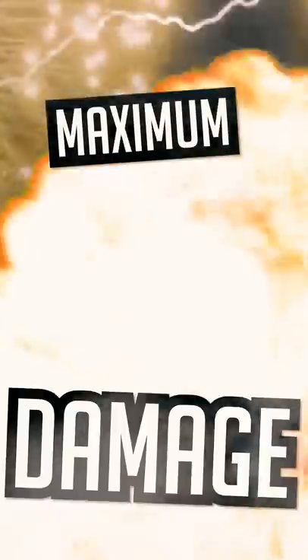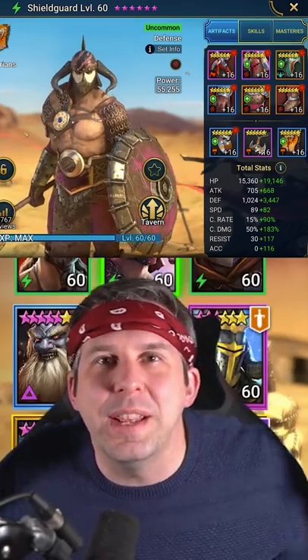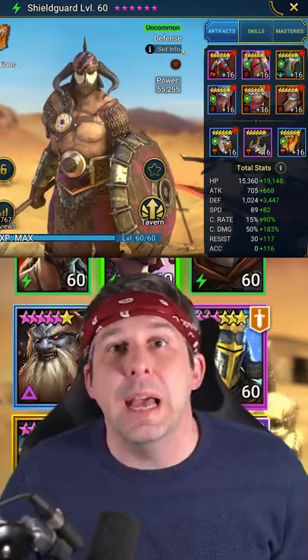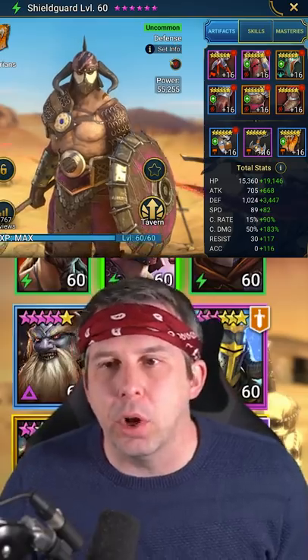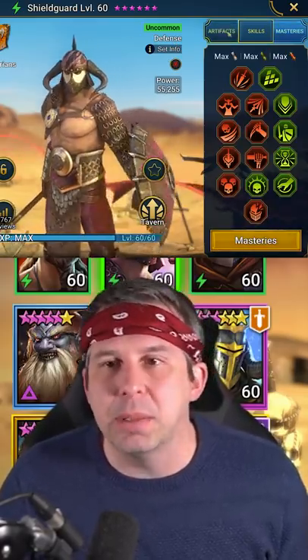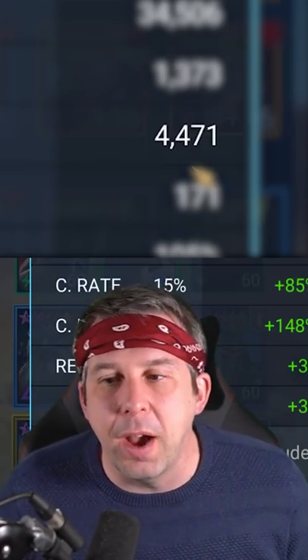Get ready for maximum damage! One of the most requested champions so far is Shield Guard — a defense-based uncommon that we know has a great kit. We've put him in savage gear with Helm Smasher masteries and a whopping 4.5k defense.